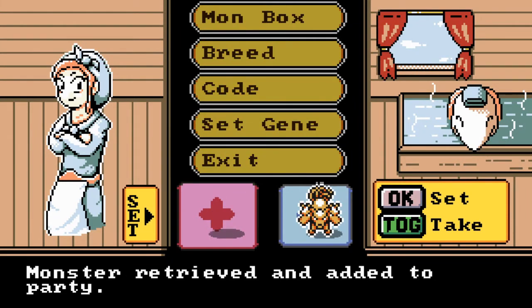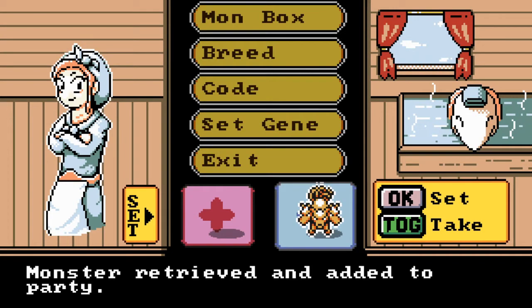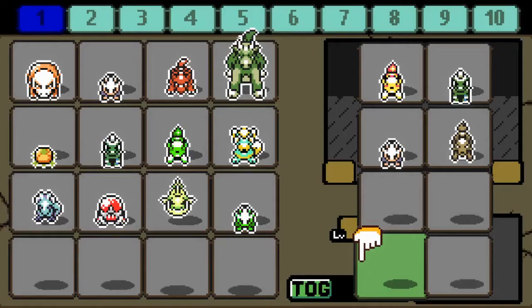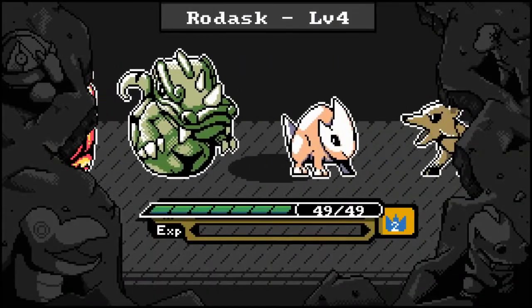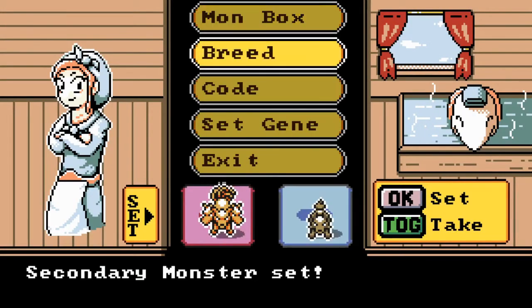In order to actually remove them, click your toggle button — you'll see on the right side it says 'take with toggle.' It took me a little bit to figure that out. Now what I'm going to do is swap them so Hyna is primary, set the secondary one again, and then click breed again to see where the differences lie.